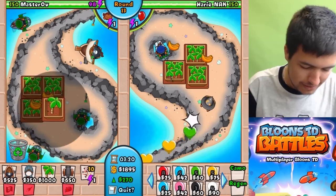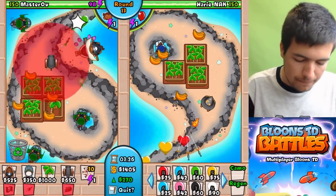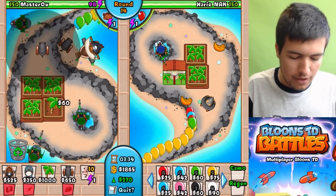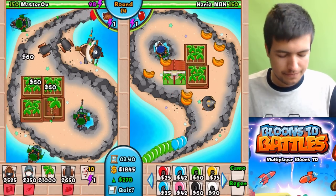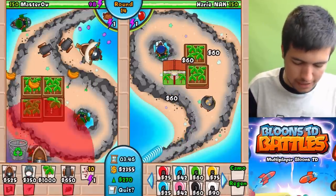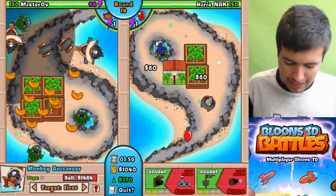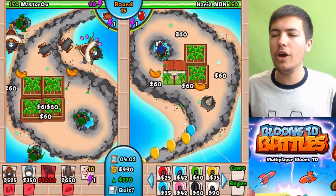Oh my god, he nearly got through on a crow's nest. Look at that - that is getting us some serious moolah. And if we buy one of these and put it there, so that if he ever tries to bring any kind of MOABs at us, we should be able to defend it nicely with our group of cannons. I'm only putting that there to get a crow's nest just in case, but obviously it will do some damage too, so it will help us out. Look at that - four banana plants, looking very good.